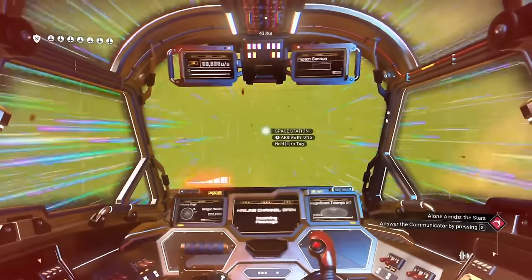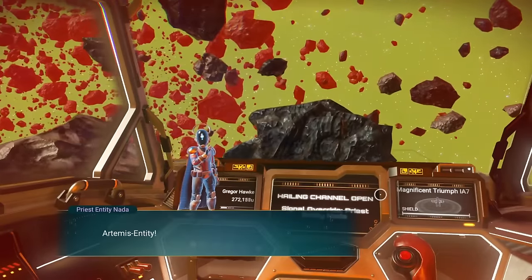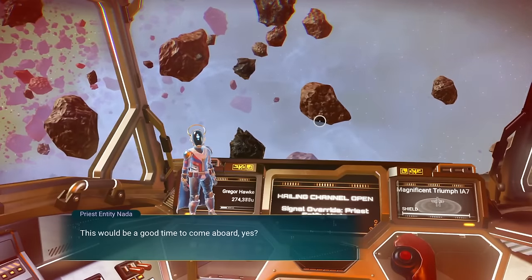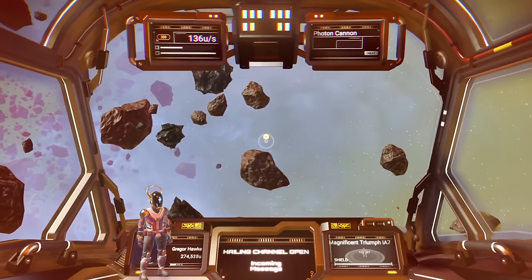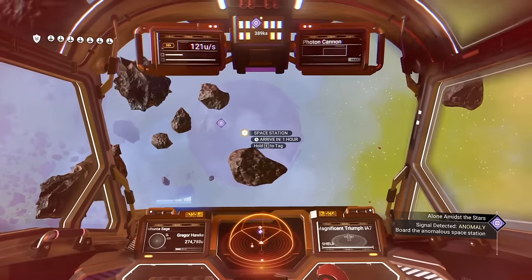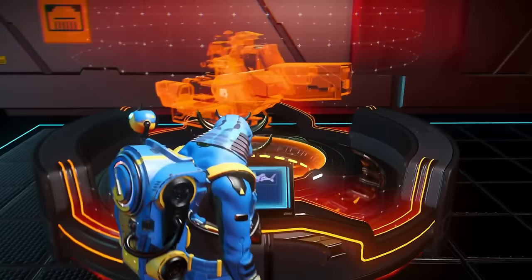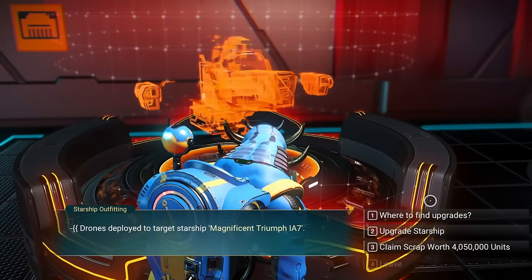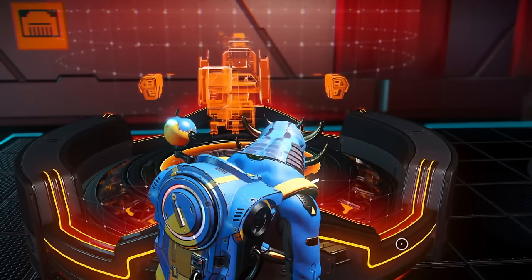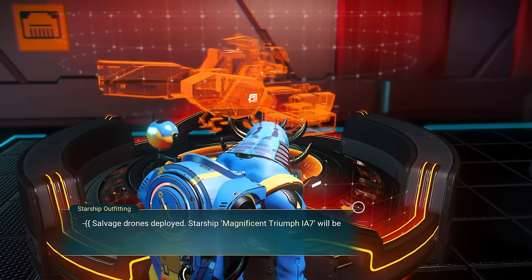Our trip back up to the space station is going to be interrupted by another space telephone call, this time from a dude named Nada. Once you get done chewing the fat with him, he is going to summon his super-duper mega space anomaly and you're welcome to land on board whenever you want. Scrapping ships is super easy — just come over to the ship terminal and ask it to claim the scrap for your ship. This one's worth over 4 million — this was a glorious find.